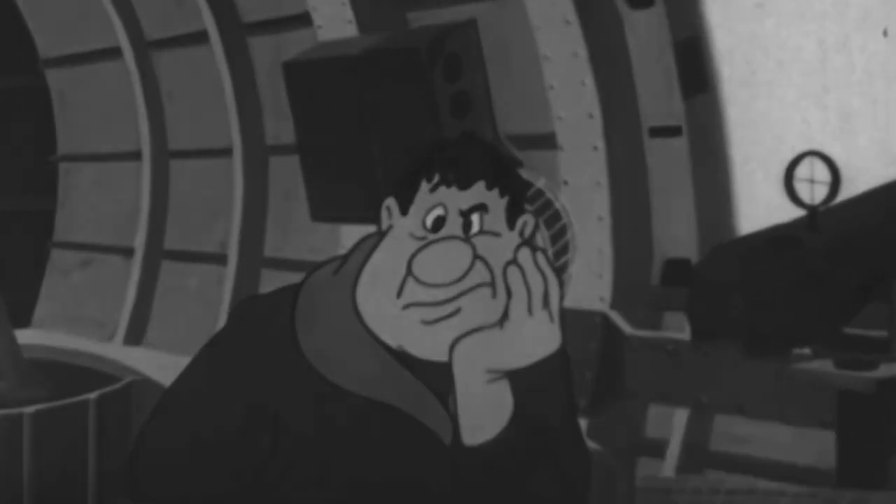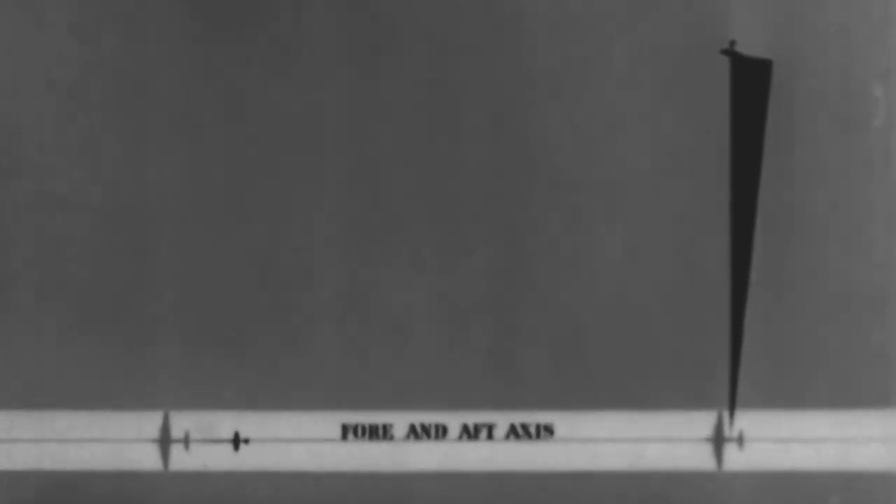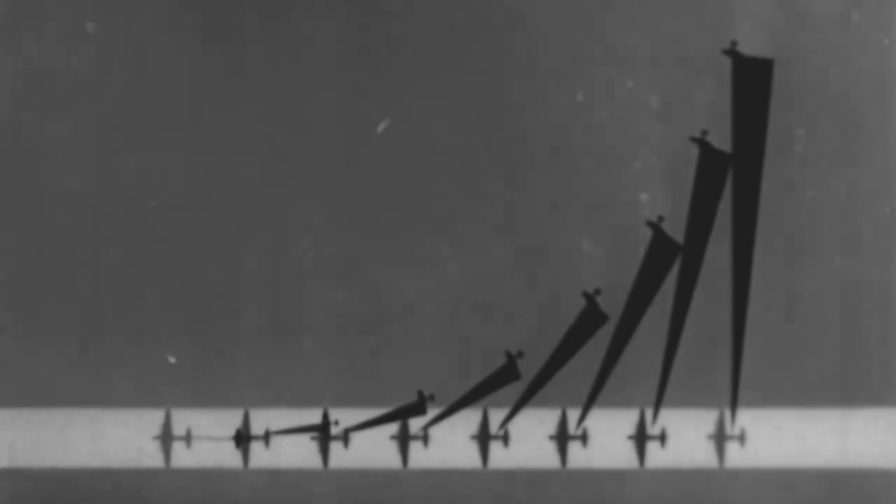For instance: we've seen that this amount of deflection is right for a plane straight out at 90 degrees to your fore and aft axis. And when he's dead on your tail, you can shoot straight at him. So at any other angle, the deflection must be somewhere between these two.